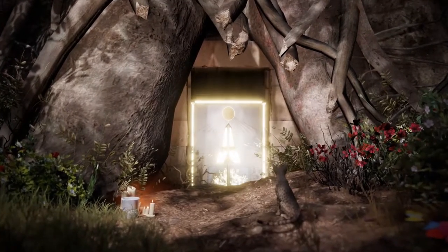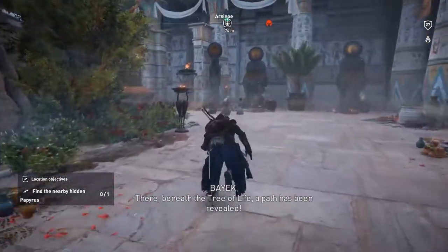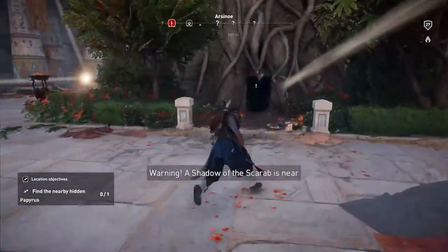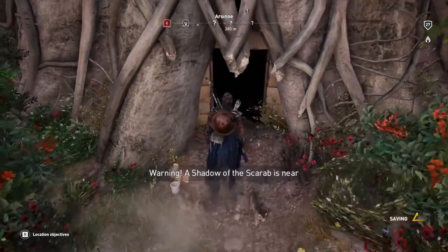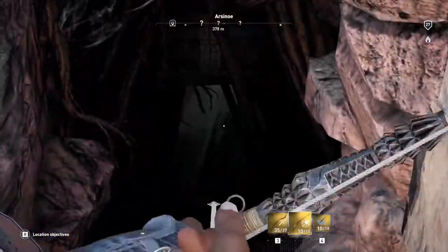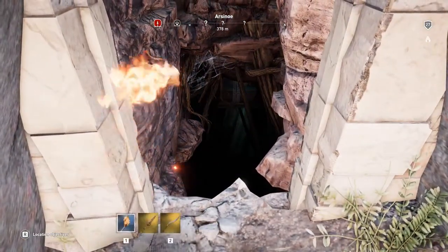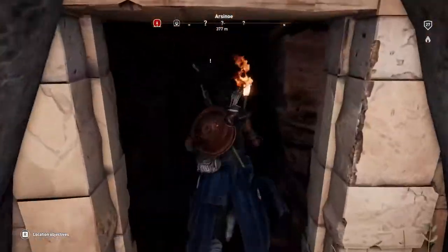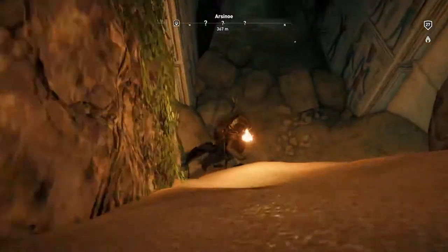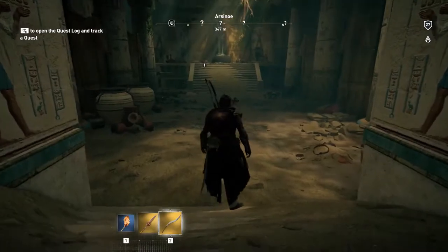The door is open! Now you're gonna go towards the door. Once you're near the door, just jump in — there's a little passageway down there. Keep going and boom — that's it!